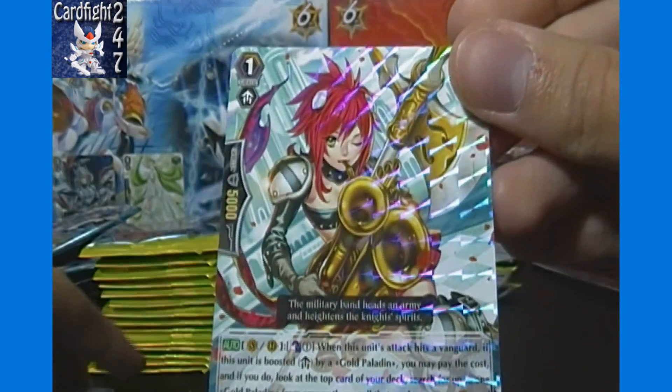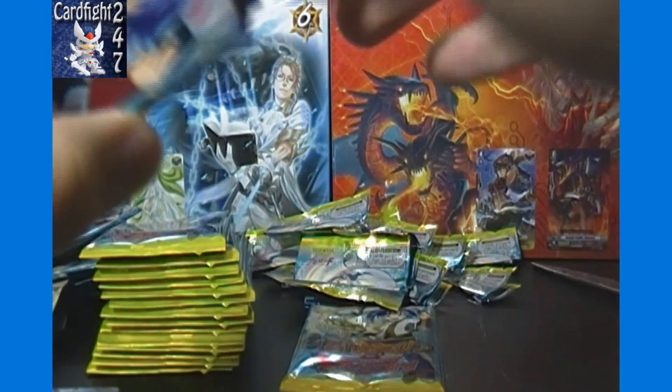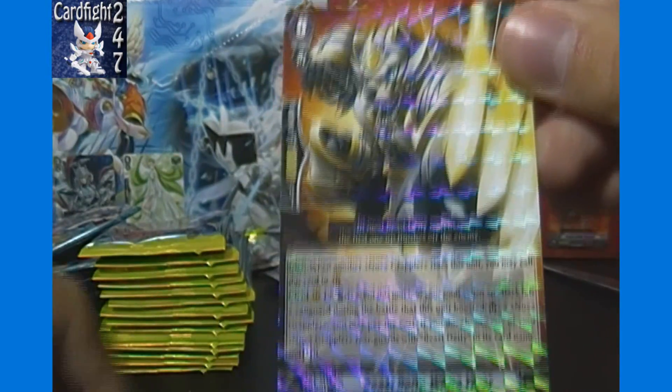Single Rare of Player of the Holy Axe, Nemu. So that's one Triple Rare and two Double Rares so far — should get three Triple Rares and five Double Rares, so we've got several more goodies to find. Beast Deity White Tiger.